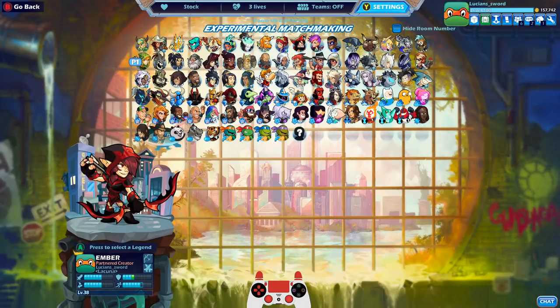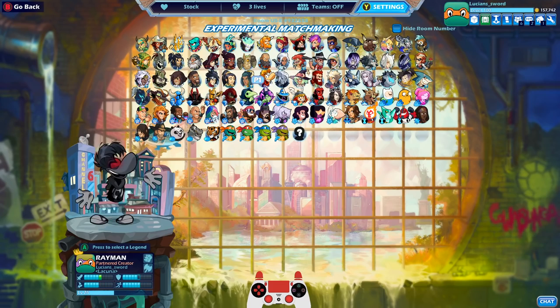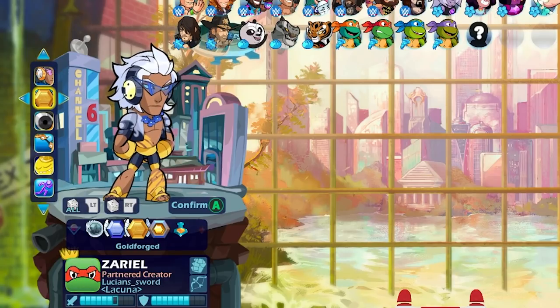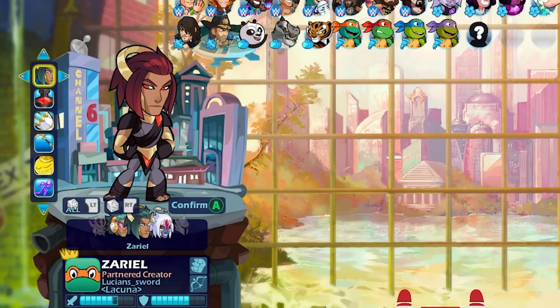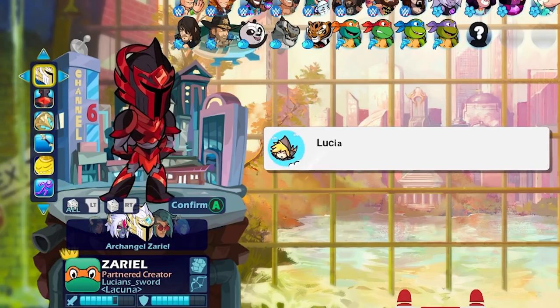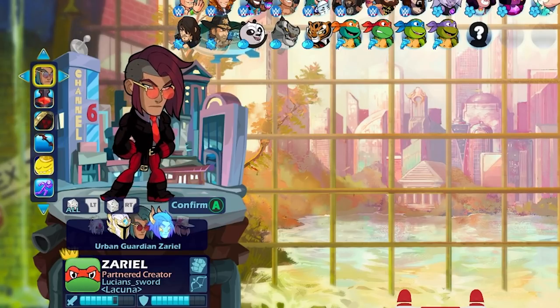Alright, the second legend I got Esports version 2 is... you're not gonna believe it but it's Zario. Esports version 1, Esports version 2 - and like I said I didn't choose these legends, they were just random. Oh my goodness that looks so good! I'm so excited about this.